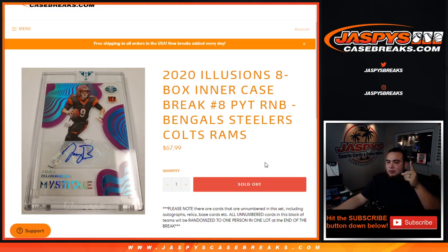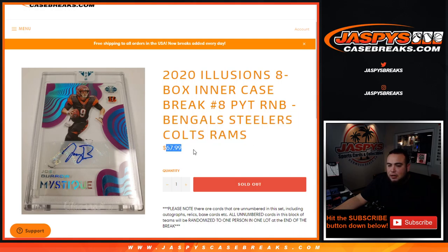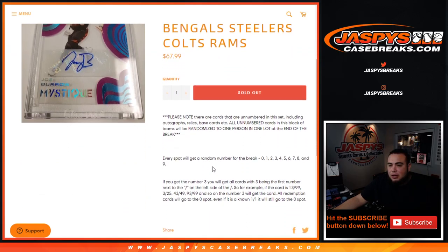Every spot gets a random number from 0 through 9, and you get a piece of all of these teams for a fraction of the price. If you tally up all the prices for the Bengals, Steelers, Colts, and Rams, it would probably equal about $680 — but 10% of that with each customer getting a piece of it.